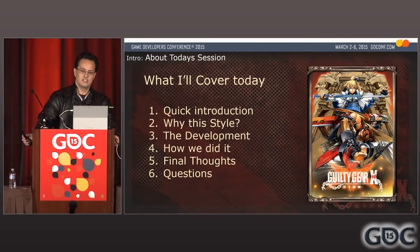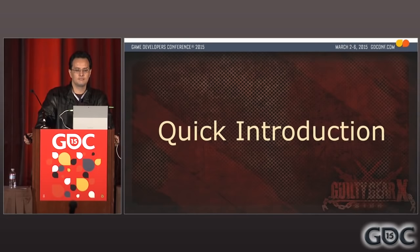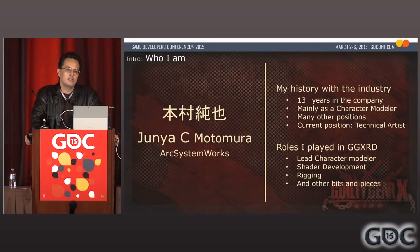Now let's get started. Let me do a super fast introduction. I am Junior Christopher Motomura, a technical artist and character modeler working at Arc System Works. I've been working at the company for 13 years, mostly as a 3D artist, but in many other positions such as game designer, game director, story script, localization, voice acting, and even some singing, which I personally don't want to touch. My role in Guilty Gear Xrd was lead character modeler and character look development, which included writing shaders, rigging, and other bits and pieces. Basically I'm the guy behind how the 3D characters look on the screen.